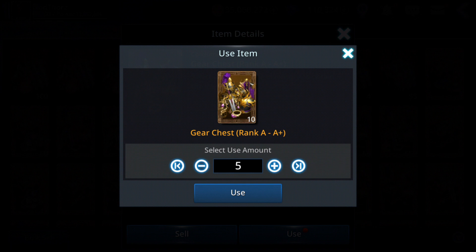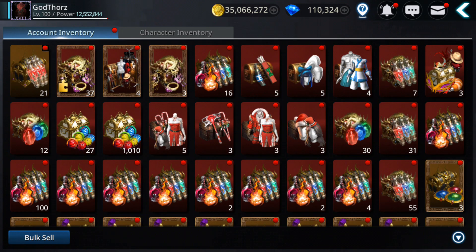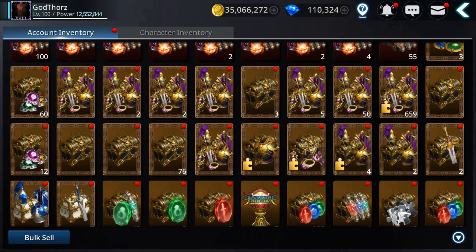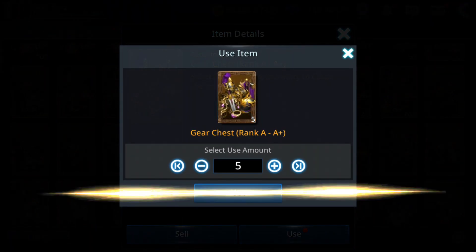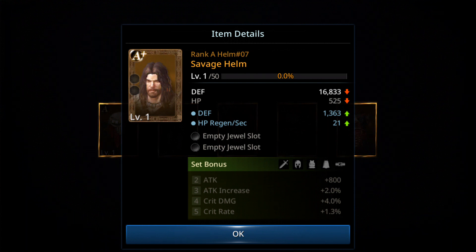Let's open five and then again. No Rank A plus it seems. I got one — the tier 7 Savage.